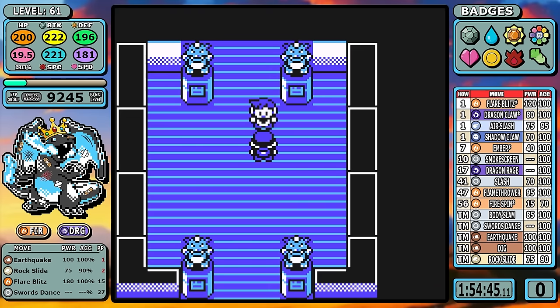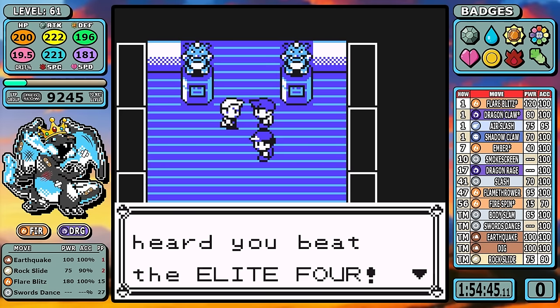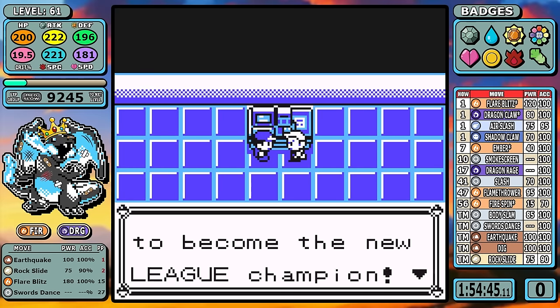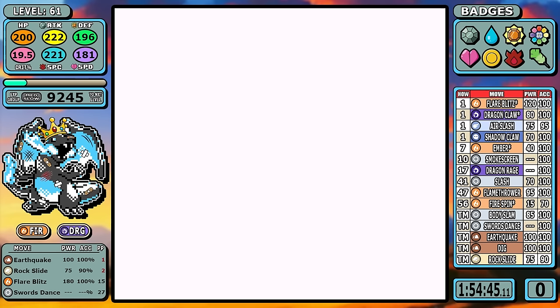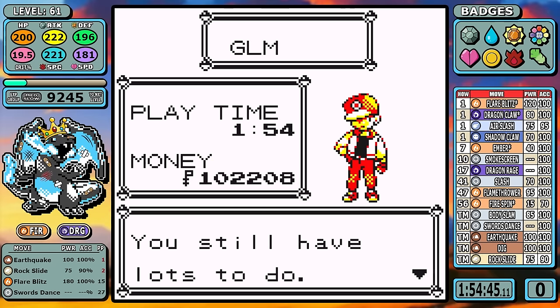Mega Charizard X finishes with a time of 1 hour, 54 minutes, and 45 seconds — and it does not pass the Mewtwo bar. However, while editing this video I did spot some things I could improve on that I only saw in editing. So just like with the Flygon video, I think there's a little bit of redemption to be had. I'm going to play another run and come back with the results.